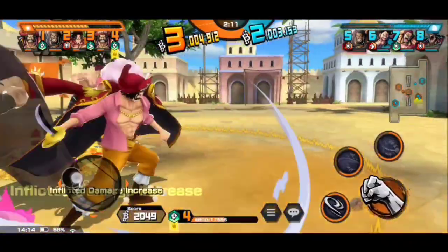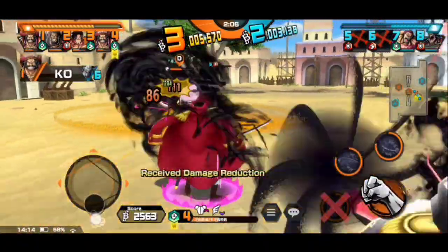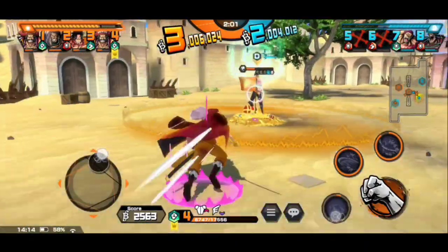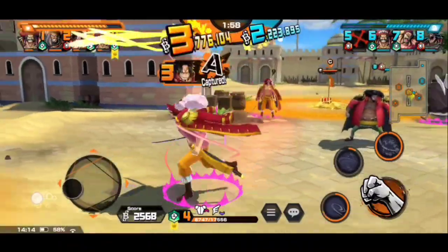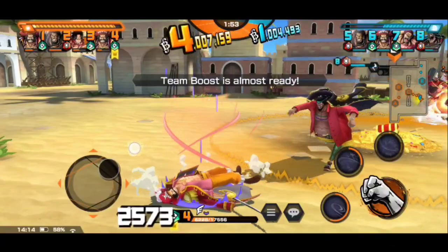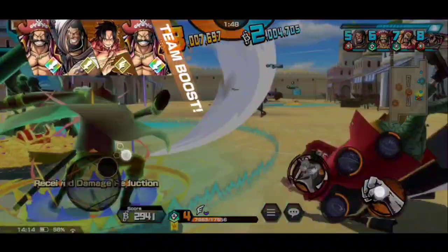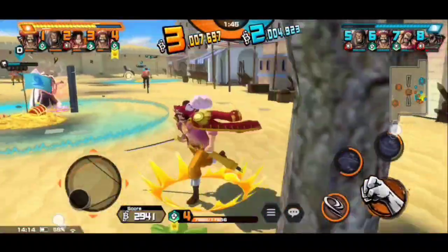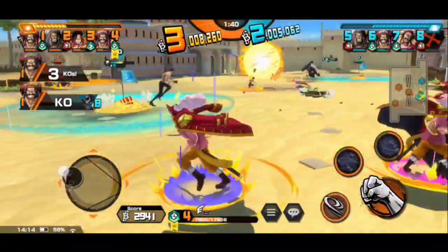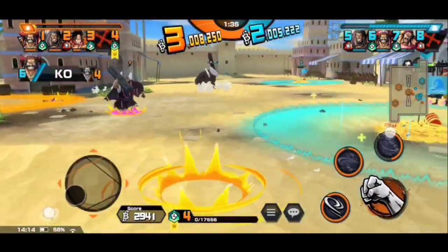Here I thought I would hit him and he can't use his counter, but somehow he still got a no-damage heal counter. Okay, Blackbeard is here and I was trying to hit Katakuri but it hit Blackbeard instead. These guys wasted my skills — stupid Blackbeard.